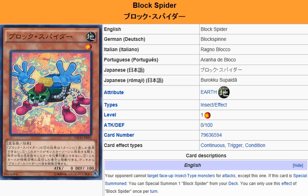Don't get this confused with cards that say your opponent cannot attack any other monster except for this monster. If the card text said your opponent cannot target face-up Insect-type monsters for attacks except Block Spider by name, then your opponent would be able to attack Block Spider specifically. But since it says 'except this one,' putting multiple copies on the field means your opponent won't be able to target or make an attack at all.